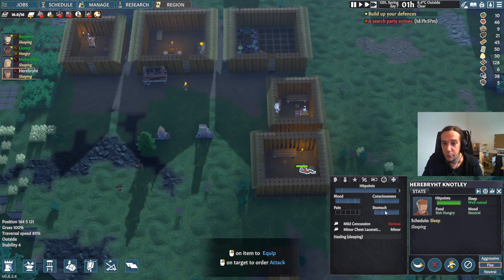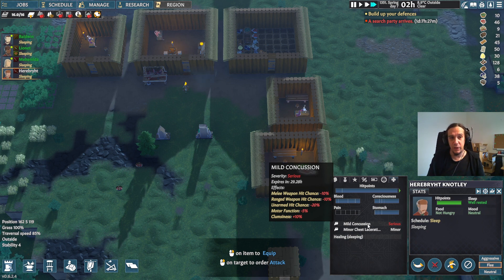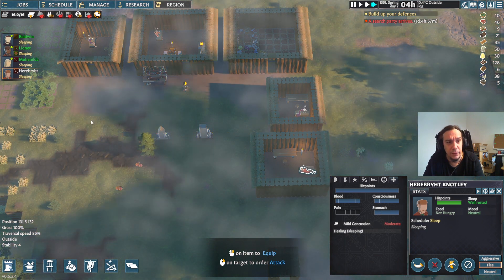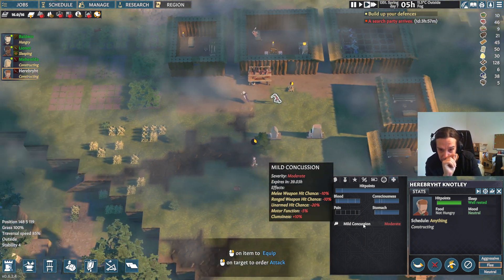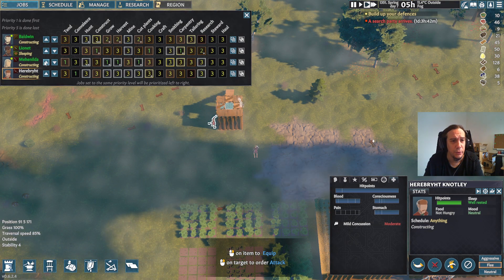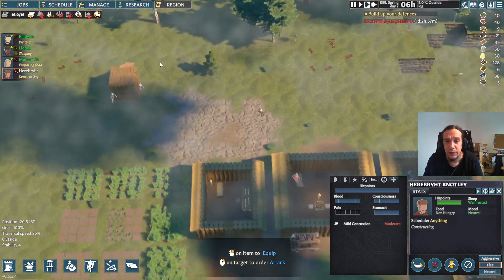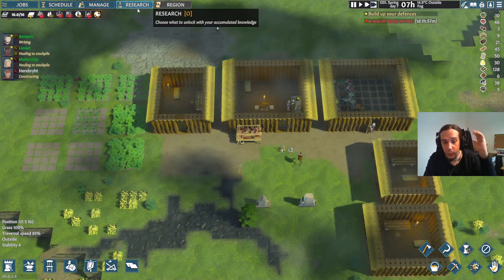Heribreid is almost recovered. With wounds, it works like this: the HP of a person can grow to their maximum amount way before the actual wound is gone. Here we have a mild concussion, and Heribreid's HP are already completely full. While people are walking, the recovery slows down. You can, of course, micromanage these things and it is better to do so, but I don't have it in me right now — let him run free with his concussion if he wants to.